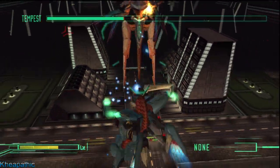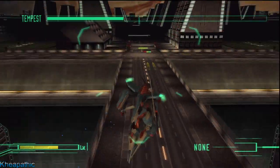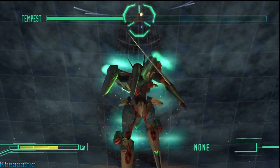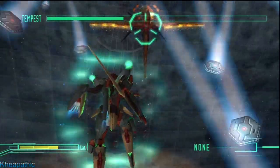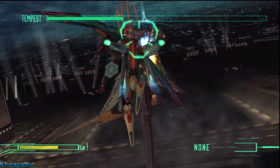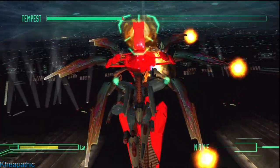Once he loses his dome, you'll just want to get right back into position up in his face and continue shooting him. He will fire homing blasts at you. You can block against these — they do not hit that hard, but they do knock you around. The main thing to do is just take your time to attack him while he's on the ground.